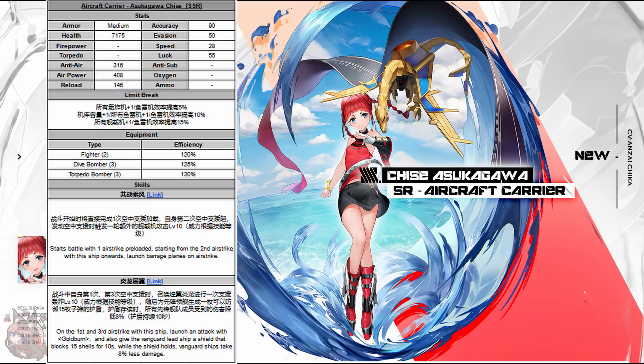Let's move on to Chisei. She's an SR aircraft carrier. She's actually got more health than I would have expected. Airpower is alright — not something like an Essex class, but it's over something like Akula. Reload is actually higher than I would have expected — good reload, good health, airpower is a little bit low. She loads out in a 2-3-3, which is the new standard for carriers coming out because it's more powerful with only having two fighter slots.